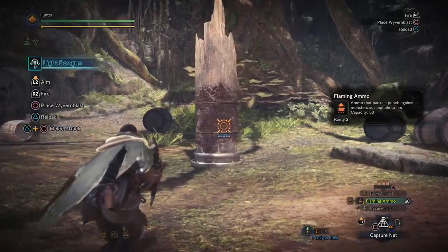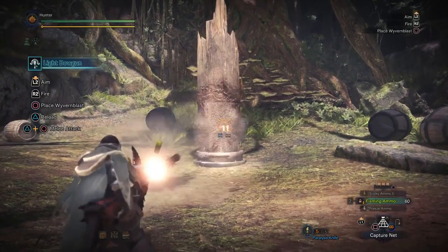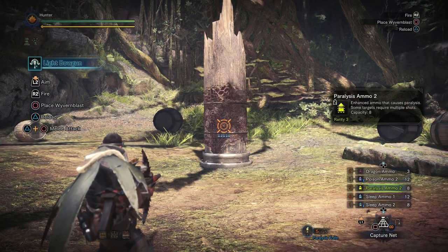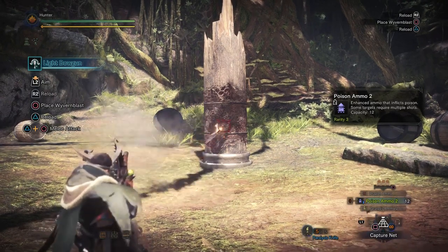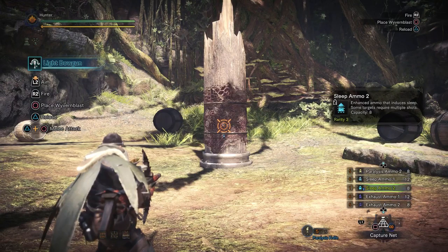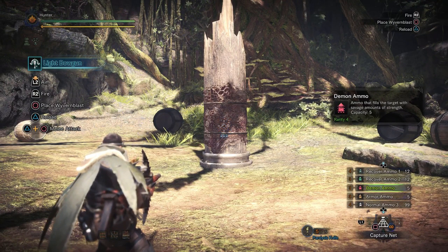Flaming ammo does a three-round burst — quite possibly my favourite thing about it. Poison ammo is just really slow — the down arrow next to the icon means it's a slow-moving projectile.